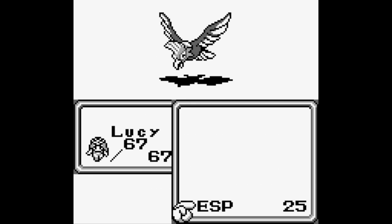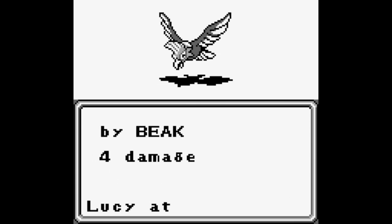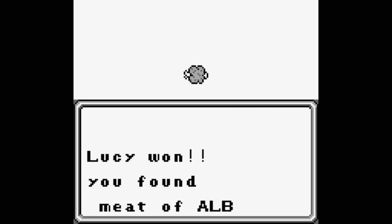Next up, we're thrown into our next battle against an Albatross, which is actually the monster we had to start with. It has 20 HP, it's immune to Quake, and it has Beak — it's the exact same monster we have. But it's overall a very weak monster.